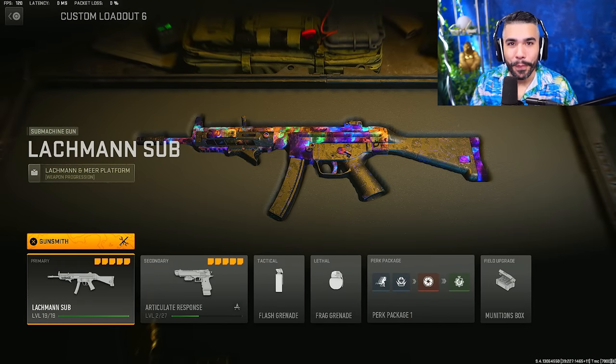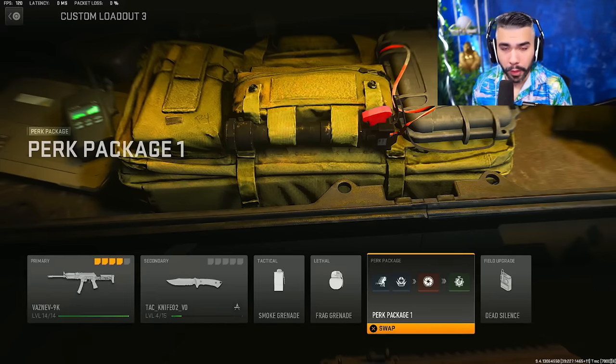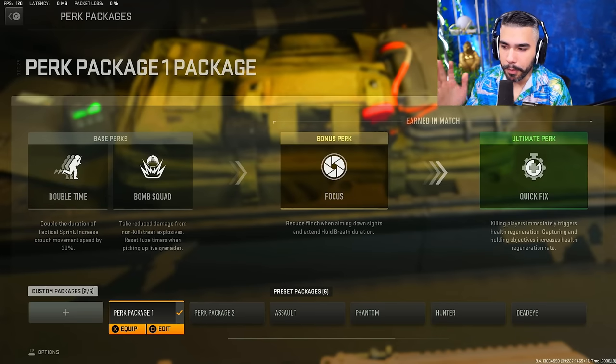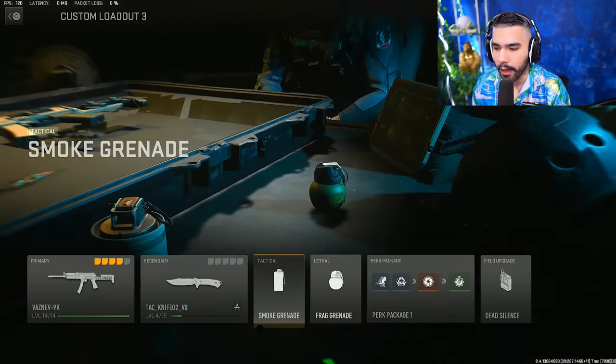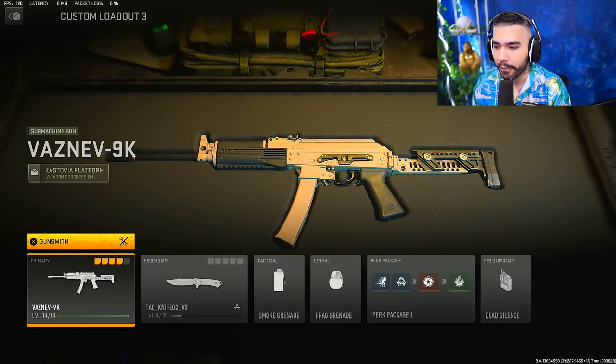Today I'll be sharing the best pro player class setups for respawn and Search and Destroy — so good that pros even want some of these weapons banned. Before we get into the first weapon, I want to talk about the perks quickly. It's usually going to be Double Time and Bomb Squad, or Battle Hardened and Bomb Squad. For the bonus perk, you'll want Focus or Sleight of Hand — that's how it's rocked in the CDL.